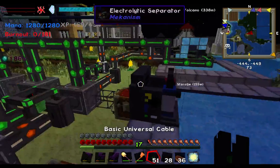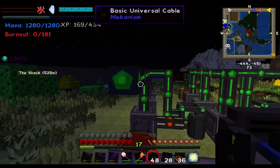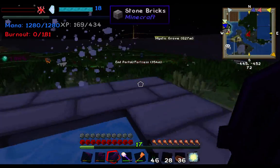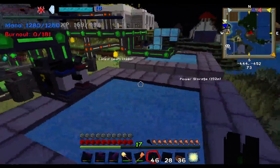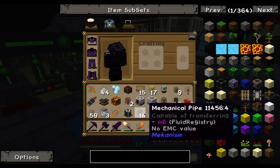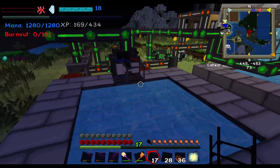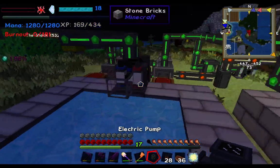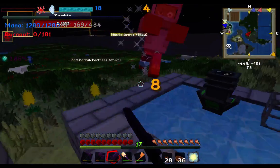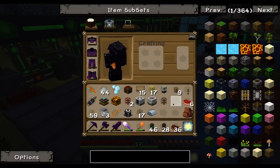We need to pull power off our little power network and connect it over to the separator. Now I need to set up a pump. Mechanical pipes from Mekanism are the equivalent of BuildCraft fluid pipes — they are only for transferring fluids. You want to place the pump like this.